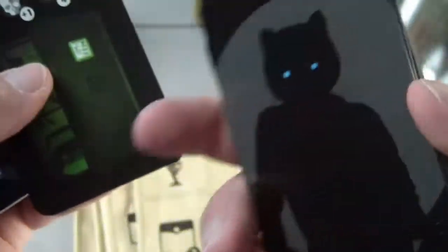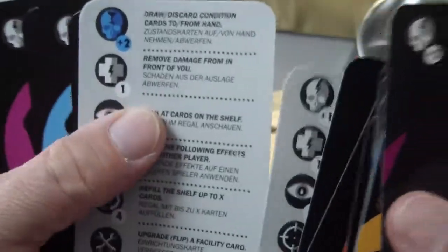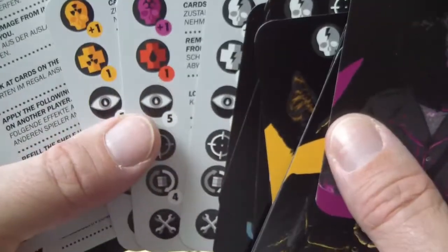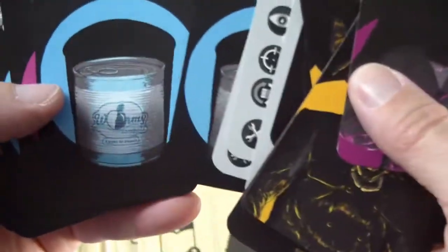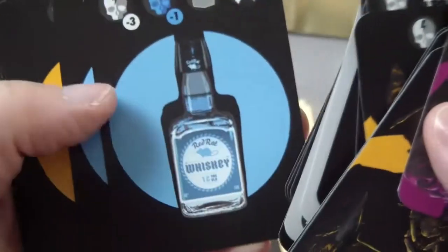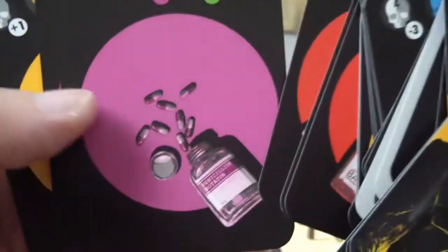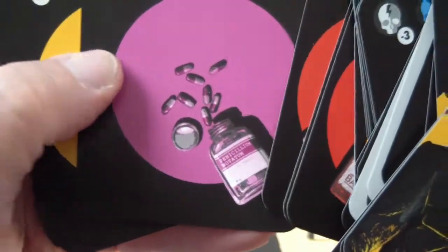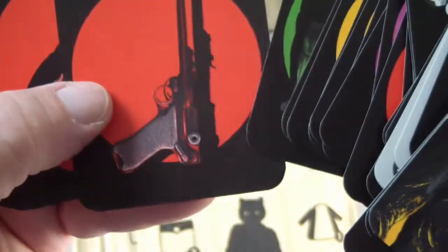Oh, that's not the back of that one — there's the cat. Are these player aids? Oh yes, I think they are. Very good — I like a separate player aid, not just part of the rulebook. This really simple, almost monochromatic style of art — I really, really like it.